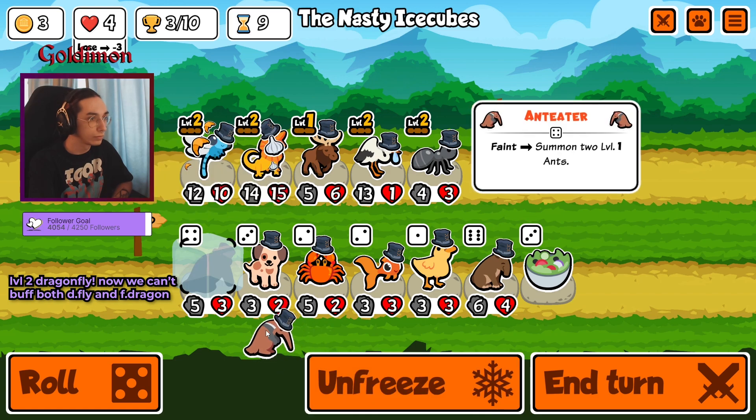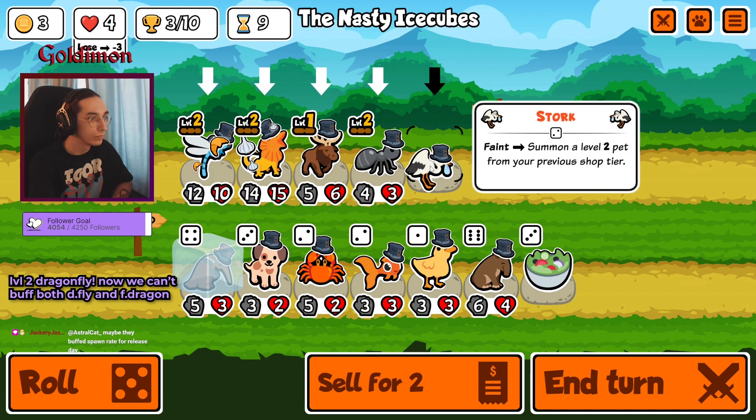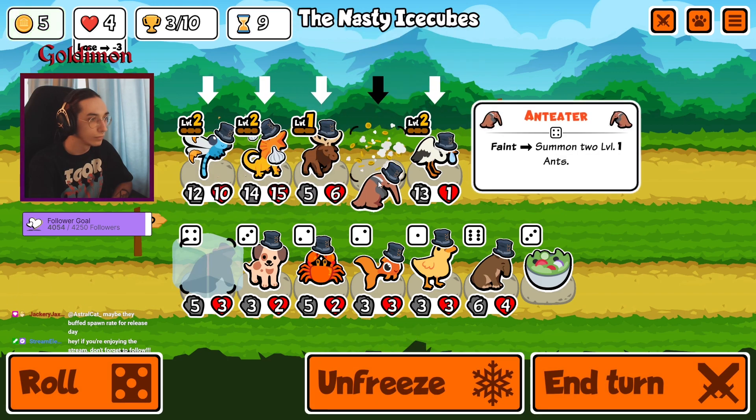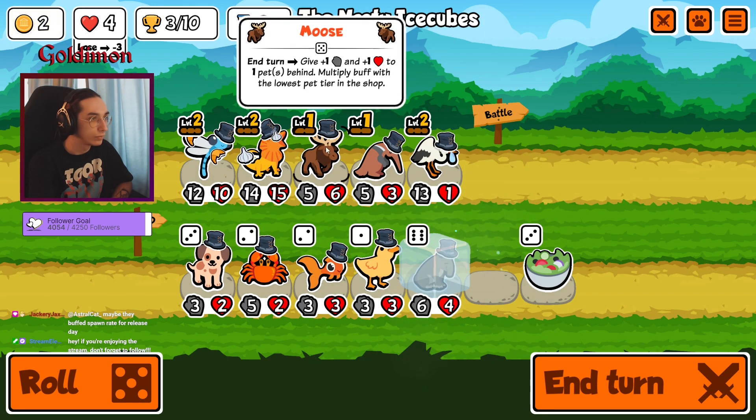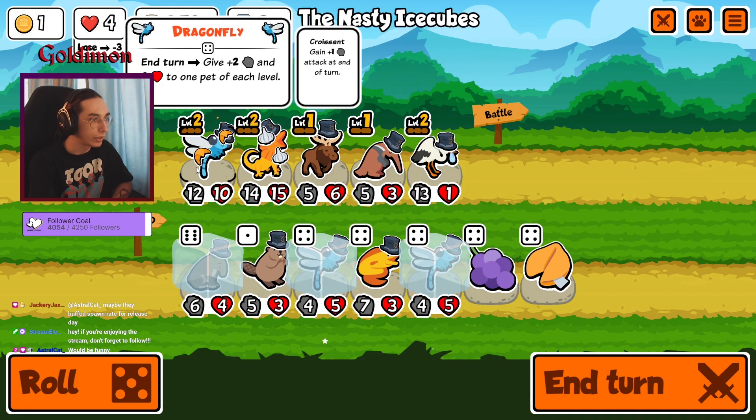So I guess it could still be part of a team even late game, because the boss I still find kind of depends. Level three would definitely be much stronger. That's a faint unit, kind of bad though — I'd rather just sell it.